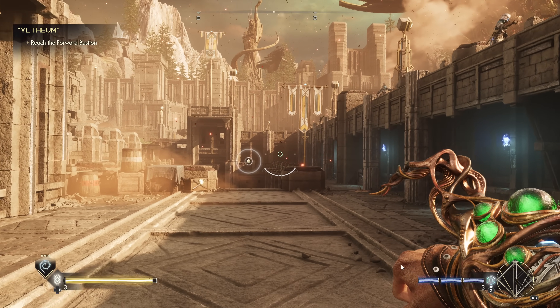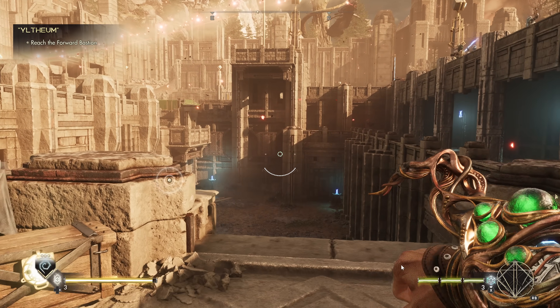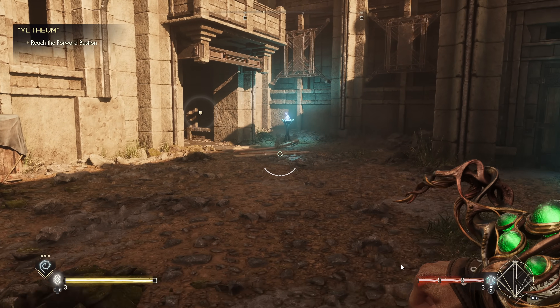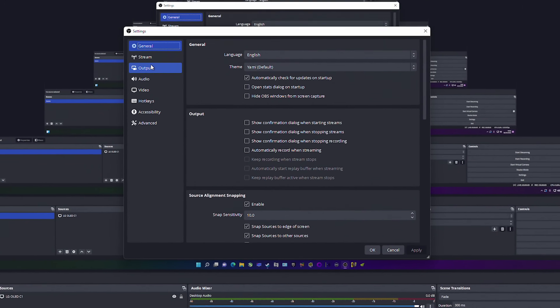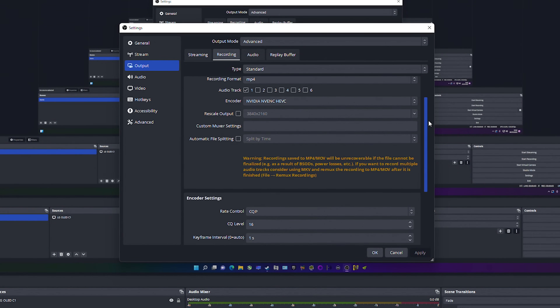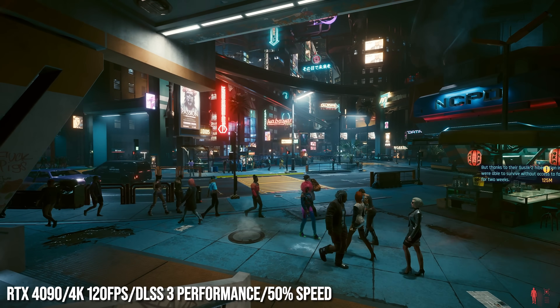NVIDIA uses its Reflex technology to claw back as much latency as possible, while AMD has its own Anti-Lag and Anti-Lag Plus technologies. Ideally, you'd be looking for the response time with FrameGen to be the same as it is without. High frame rate is where these frame generation techniques should be tested and how they should be used.